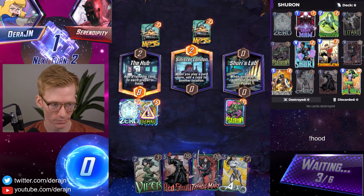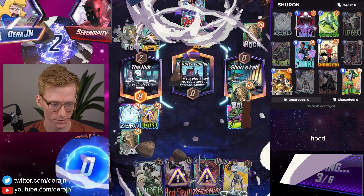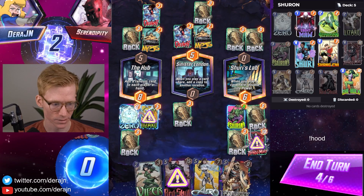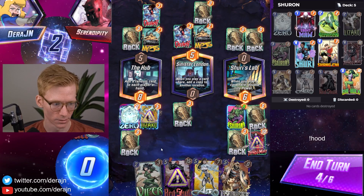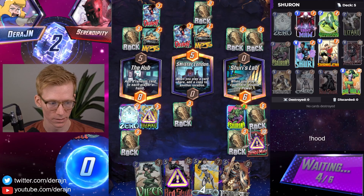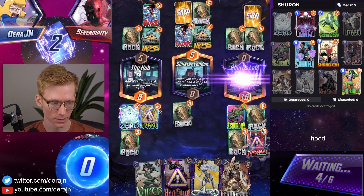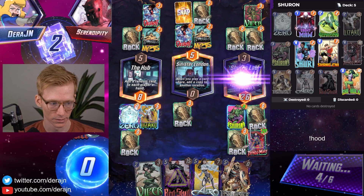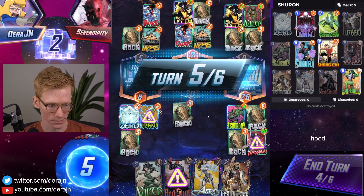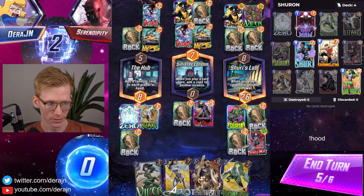A Mojo play — I think this guy might be running Thanos. No, he's running a trash list. So we're just gonna play Typhoid Mary here. He might Goblin us over here, but the Typhoid Mary is pretty good because we get double Shuri's Lab — with Sinister London copying over here. If he'd like to double Goblin here, he might Goblin himself. Viper — okay. With the trash list we need to make sure we're filling up our spots. Now we can just play Red Skull then Taskmaster. He's already filled up the middle, there's not really much he could do.